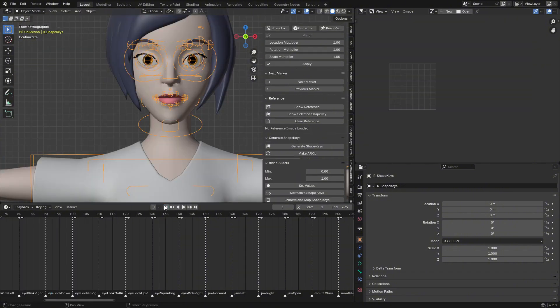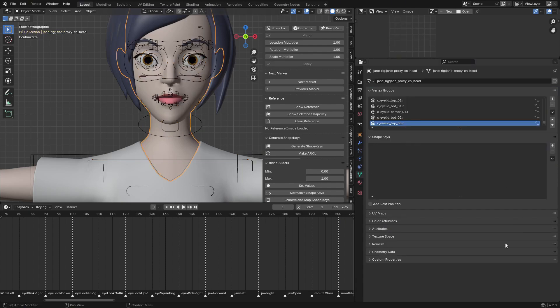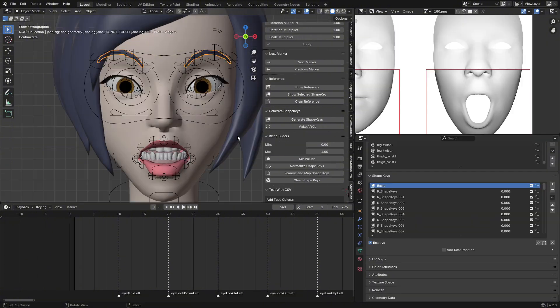Select your character mesh — go to Shape Keys and we don't have any shape keys here yet. Select your character, go to Generate Shape Keys, click Generate Shape Keys, and wait for it to generate all shape keys for all objects registered in the Register Face Objects list. Now we have them all with their names. They are not yet using ARKit naming — to fix that, click Make ARKit and it will change them to the ARKit names.